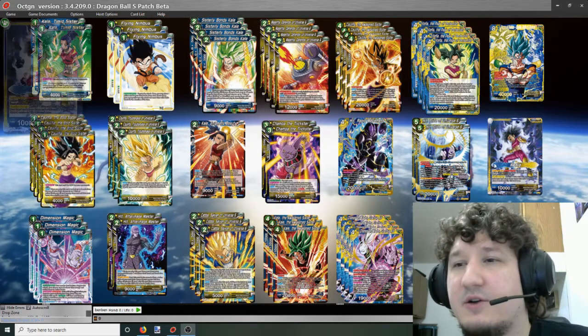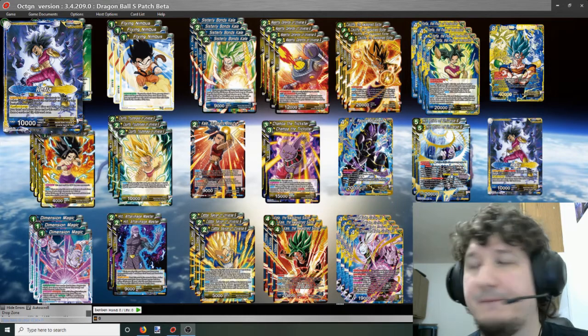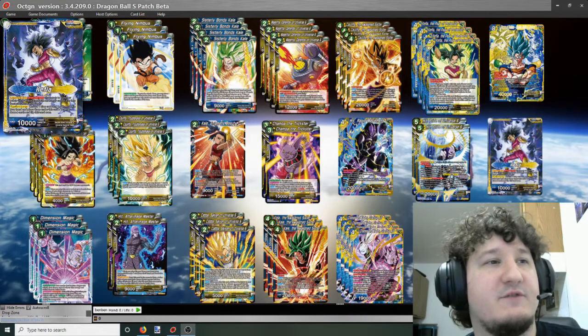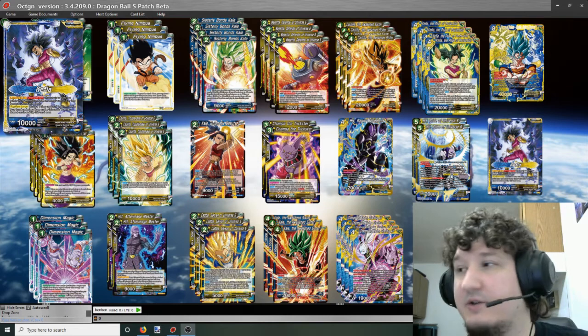So let's get into the deck. This is the new Kefla leader — it uses the awaken surge mechanic. Its ability is active main once per turn: choose one blue or yellow Universe 6 card with energy cost of 2 or less from your hand and play it. Obviously very powerful, especially in Universe 6.